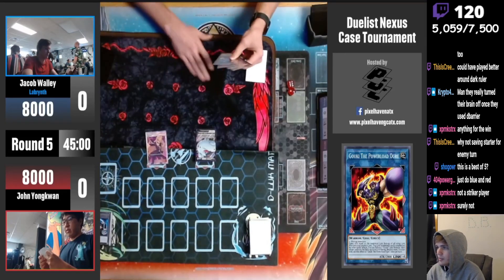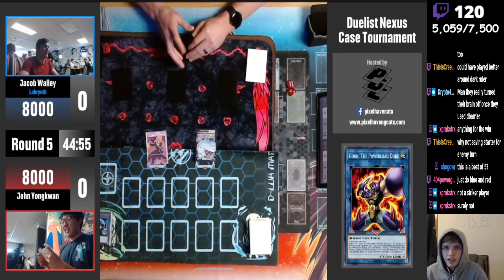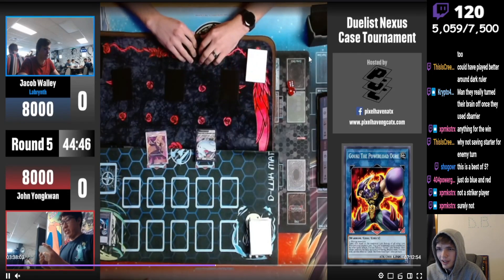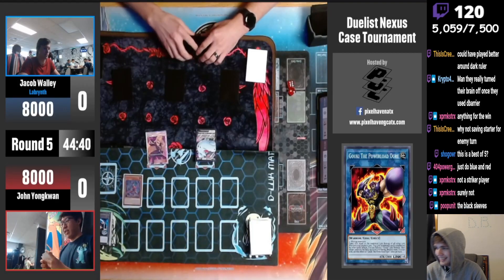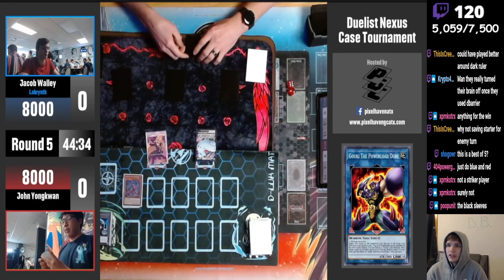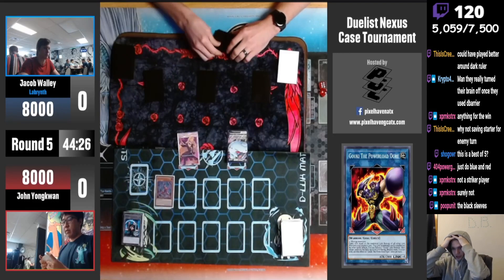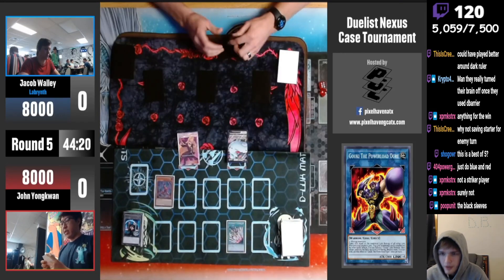I still need to make an alt Twitch account so I can gamble in these streams. Oh, it's Labyrinth! Oh my goodness, Set 3 pass. Like, you just had to set your mat on top of the other one and somehow you both messed up so bad. The black sleeves on a black mat is rough, but if you play against someone with black sleeves on a black mat on remote duels and their lighting's bad, it almost feels like you're cheating.